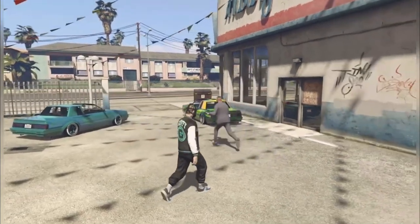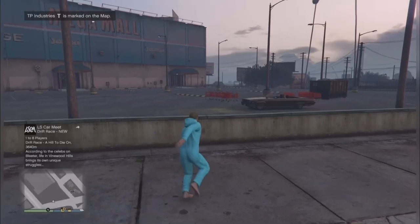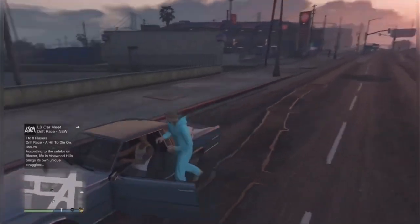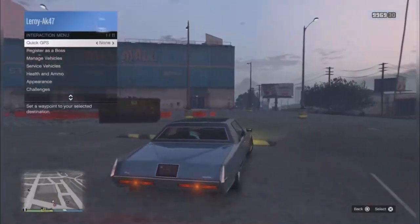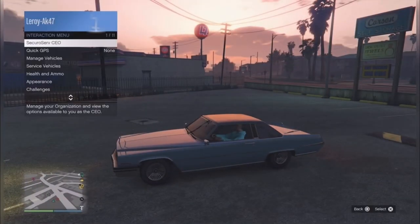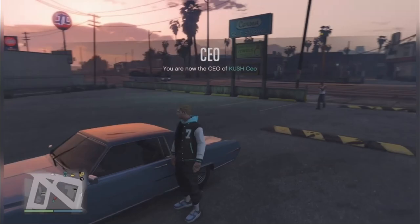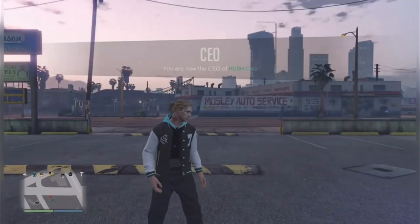Once you're here, quit the mission through your phone. Once you're back online, get on any vehicle — your own or any from the street. Once inside the vehicle, register as a CEO. Then go to CEO Management, Styles, press one time to your right and one time to your left. As you can see, I transferred the hoodie to my jacket.